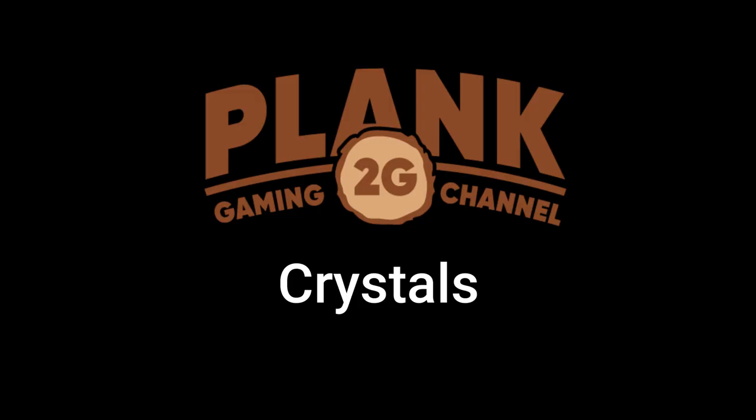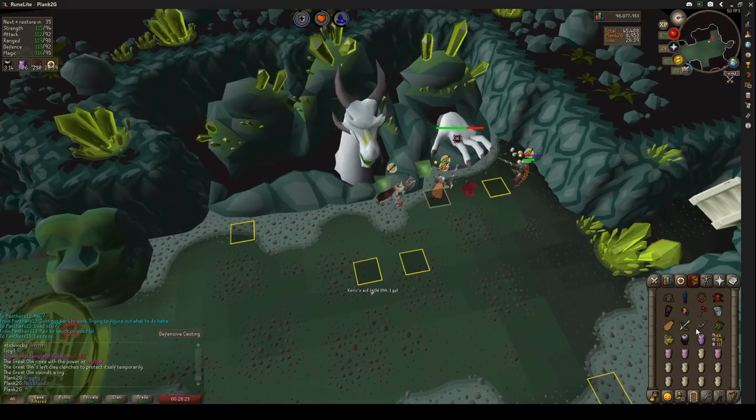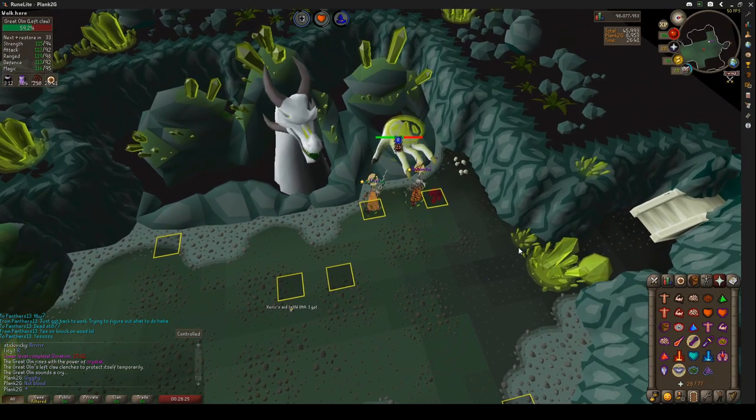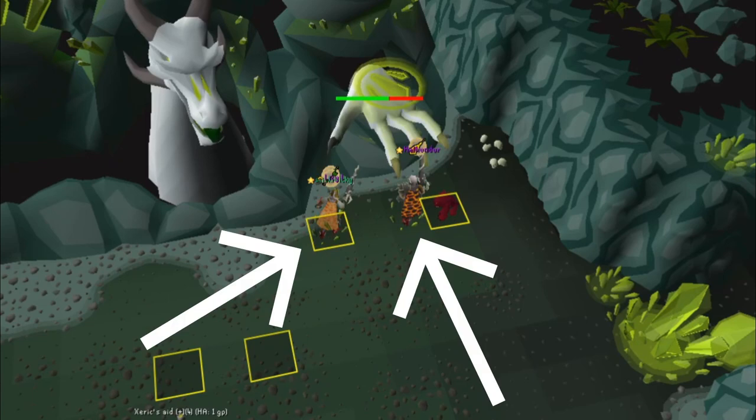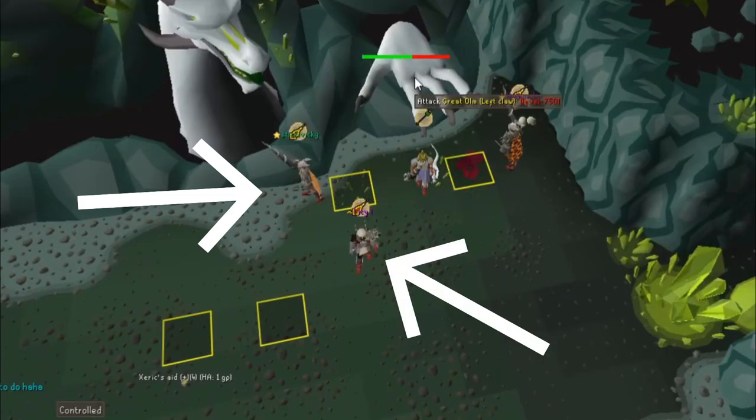I want to show you what specials are. The first special attack is crystals. Ulm shoots crystals from the floor, dealing massive amounts of damage if you're standing on them. Once you see these under your feet, step onto a square that does not have any on it.